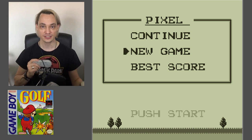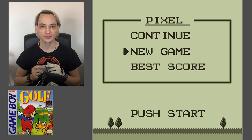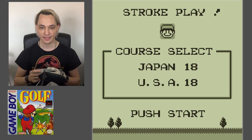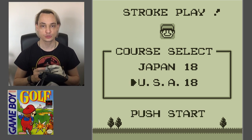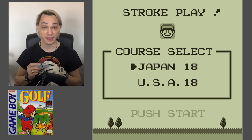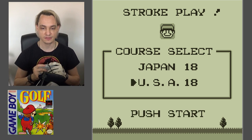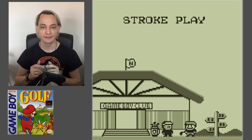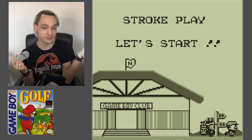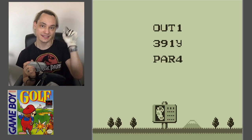This was real interesting. Maybe I'll make a video about how to exchange the battery backups of your Game Boy or Super Nintendo games — that was real fun. Let's start a new game. We can select stroke play and choose between Japan or the USA — this is a difficulty setting, with USA courses being much harder. So we're going to play Japan. They say 'fight, fight, fight' — of course in golf you say fight. They come from the Game Boy Club and it even has a Nintendo flag on top.